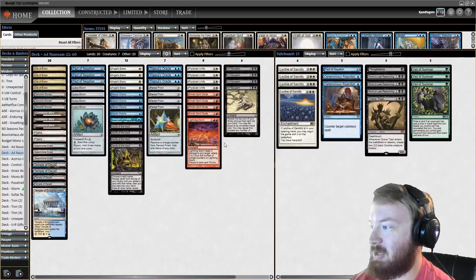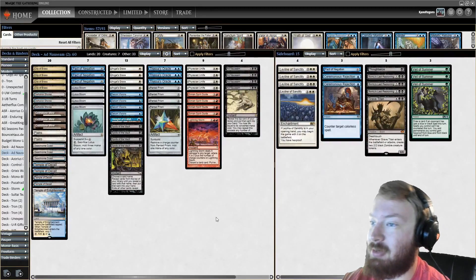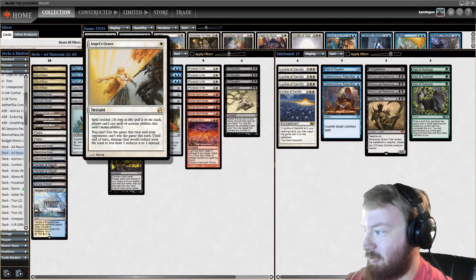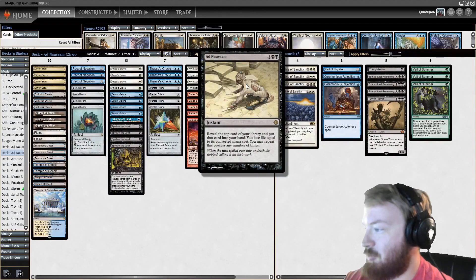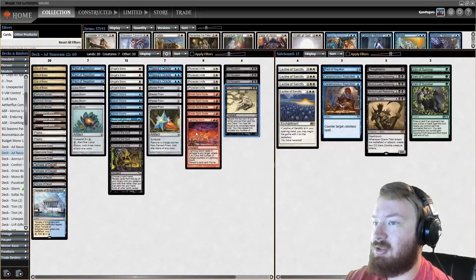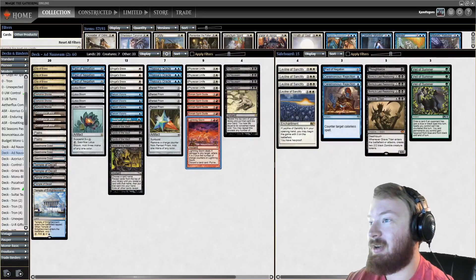The first combo is a completely instant speed combo — one of the only truly instant speed combos in Modern. The idea is you cast Angel's Grace so you can't lose the game this turn no matter what, then you cast Ad Nauseam and pick up your whole deck, go to approximately negative 60 life, cast Lightning Storm, and deal 40-some damage to your opponent with triple Pact of Negation backup.